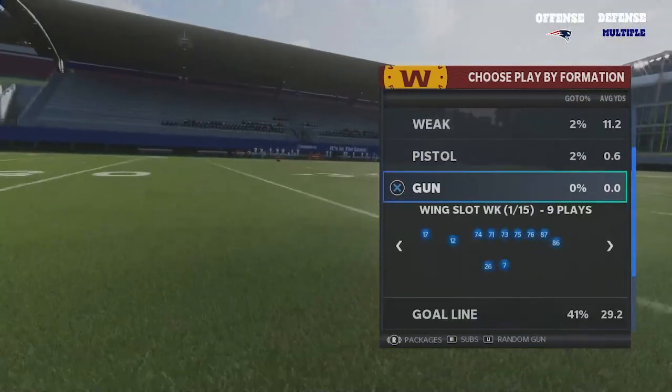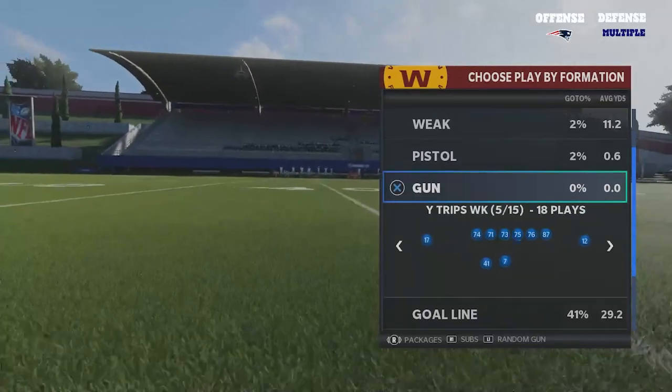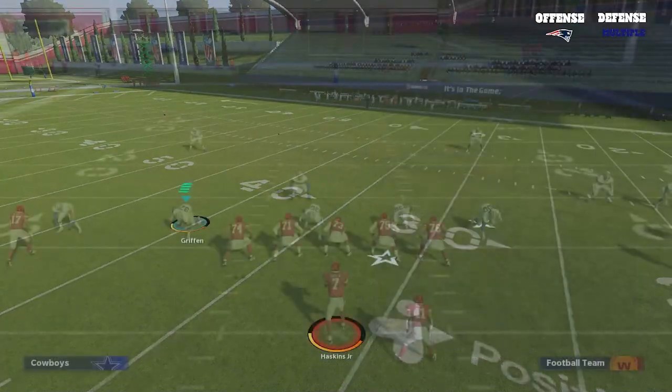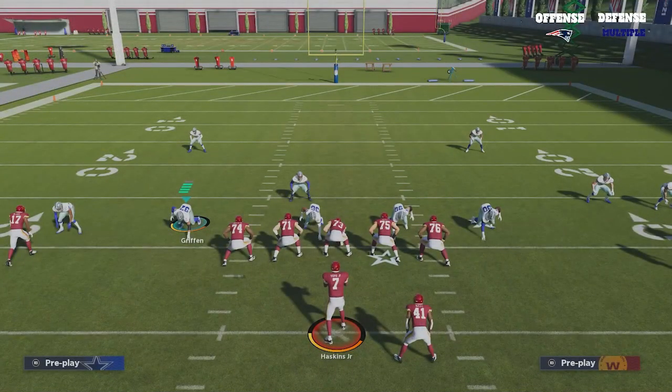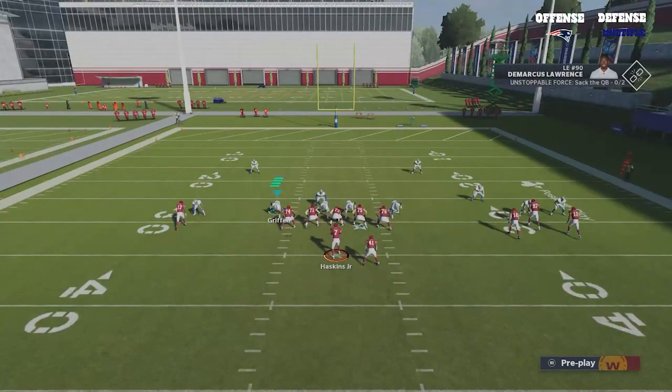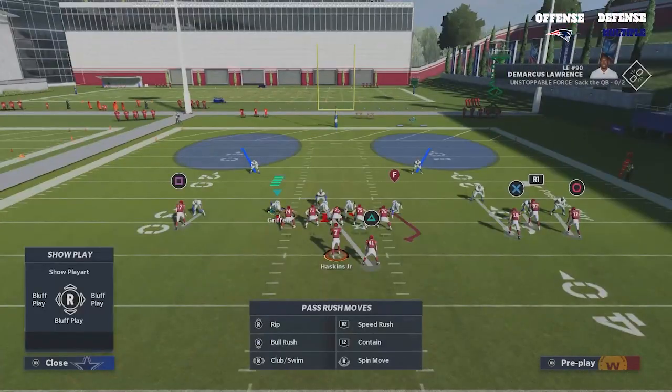We're just coming out in a shotgun formation. I just want to show what it is versus a standard blocker, because this isn't a blitz or anything like that. All I'm gonna do is shift my defense down. You see how DeMarcus Lawrence has a contain-type rush — we don't want that.